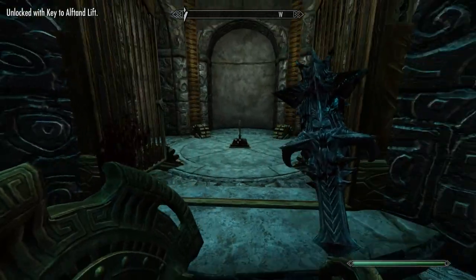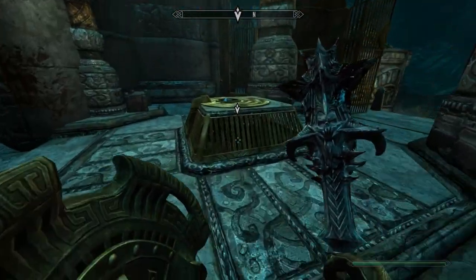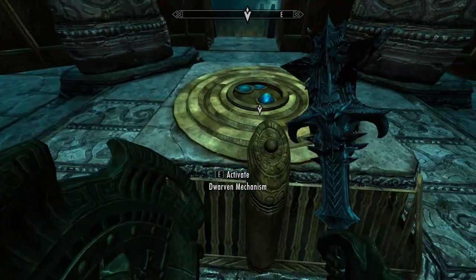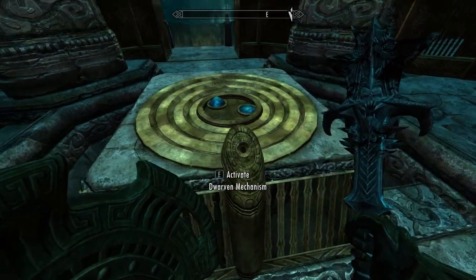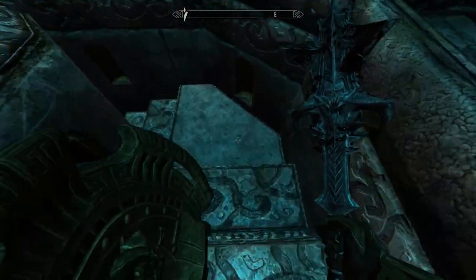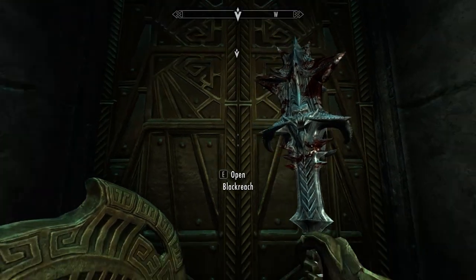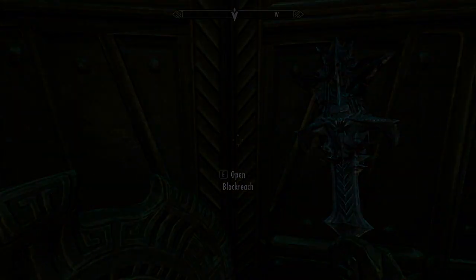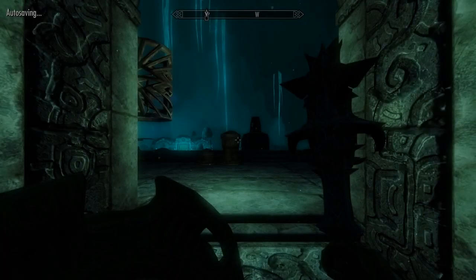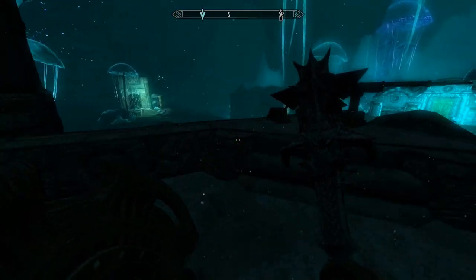This must be the exit, I guess. You just have to place this object in here. Activate — whoa, it's opened up a secret passage. Blackreach. Oh my god. I don't like this, because this is probably gonna get even harder now. We don't have Lydia, we don't have any companion. Friggin' Blackreach.